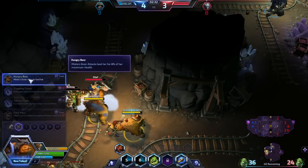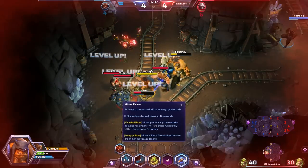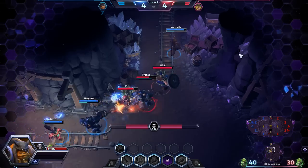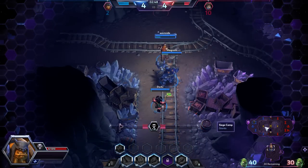For the next talent I picked Hungry Bear. It allows Misha's auto attack to heal her for 4% of her maximum health every time she attacks. This is very useful in keeping her alive in long fights and when fighting mercenaries.